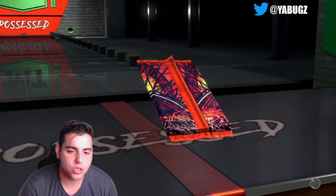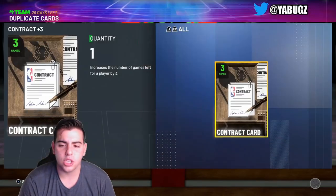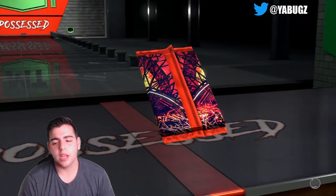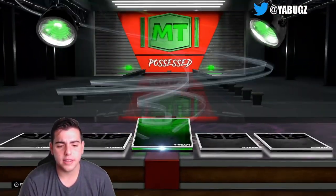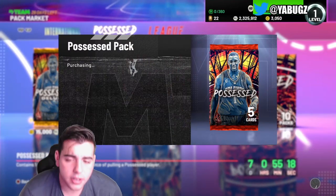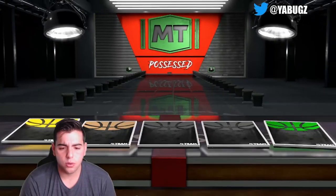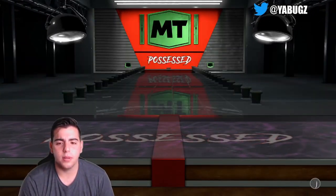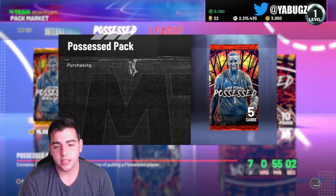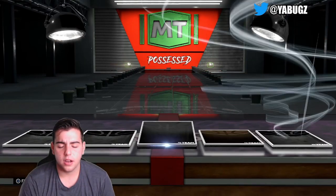Don't even tell me these packs are going to be flooded with bombs. Next pack — a ruby — and we get an emerald: Jeff Green, added to my collection. Moment of truth — can we pull a pink diamond, amethyst, or higher at least? So far these packs are looking terrible, we're getting nothing. Next pack — reveal all — emerald once again: Blake Griffin, obviously down in value now.